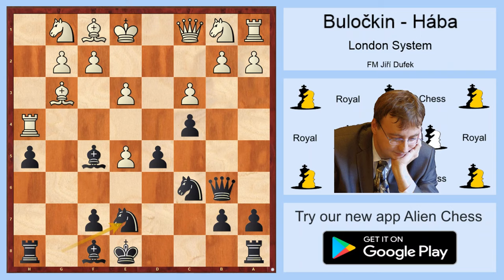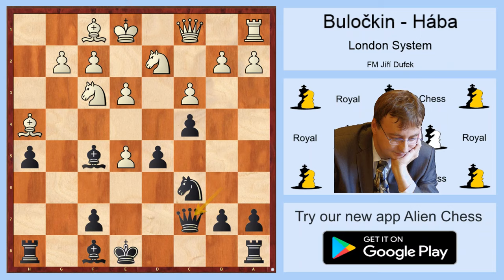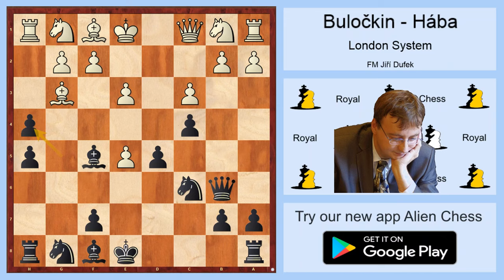In this position, computers suggest something like Nd2 and sacrificing the exchange after Ng6, Ngf3, Nxh4, Bxh4, Bxh4, Qc7. But it's clear that the compensation for the exchange is not enough — there's a pawn for the exchange, but the pawn on e5 is very weak and there's no clear plan for White's pieces.